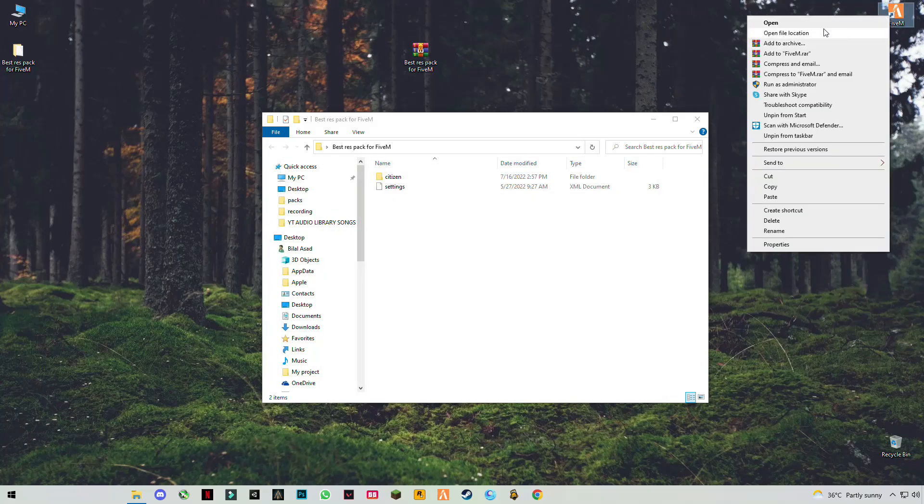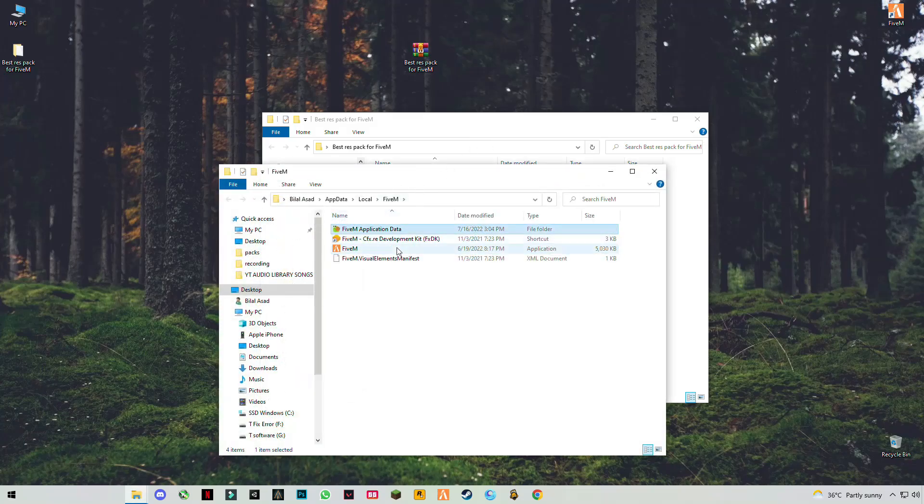Go to Local, find FiveM. Right click on FiveM, click open application, open file location, and click open — this is the FiveM application data folder.